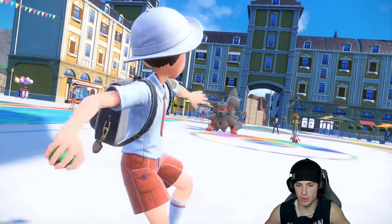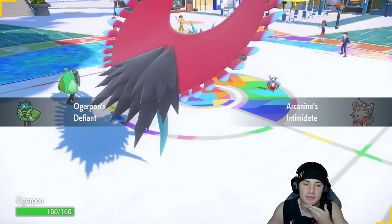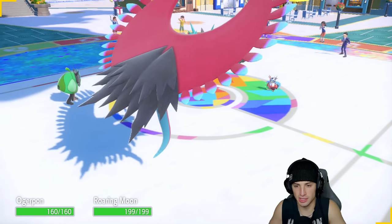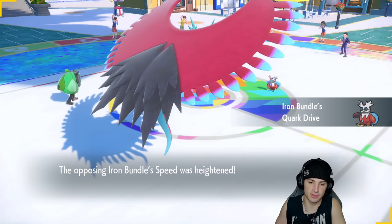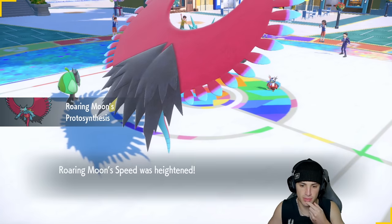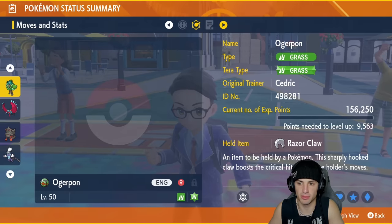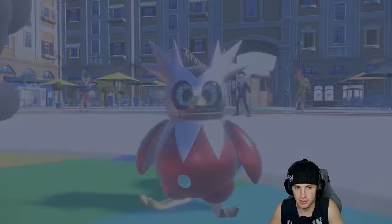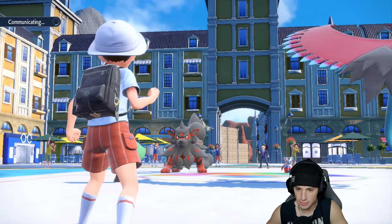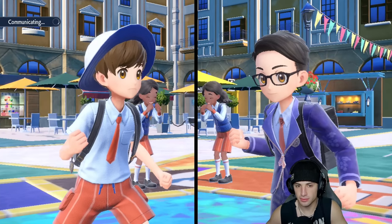They're sending out Iron Bundle alongside Arcanine — so Ogre Pond gets the Defiant boost from the Intimidate, which is pretty nice. They've got Booster Energy on Iron Bundle. I'm going to try to get off a Tailwind first turn, pop the Booster Energy into our Speed stat, and look at Ogre Pond's speed — it's at 168. I'll go Spiky Shield with Ogre Pond then Terastallize and pop Tailwind next turn.